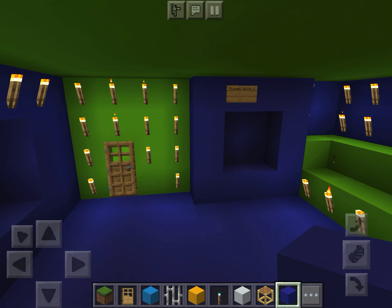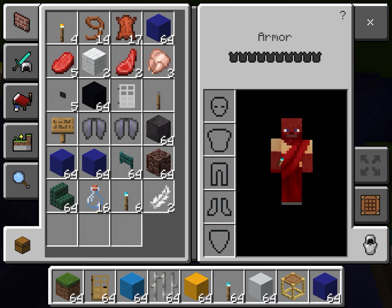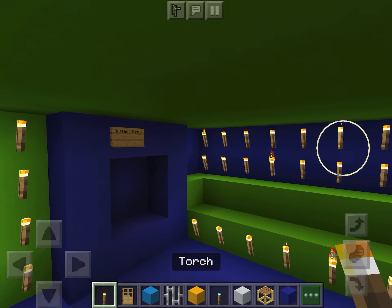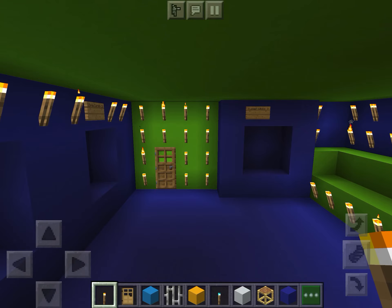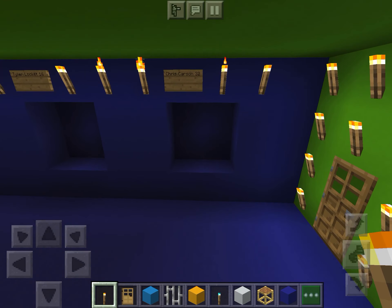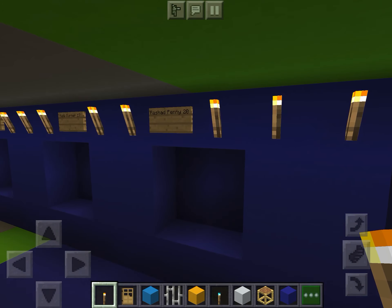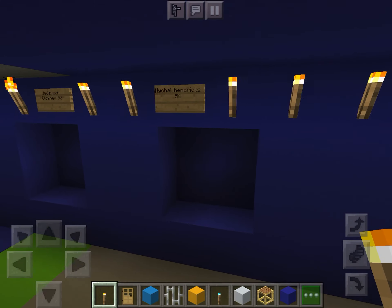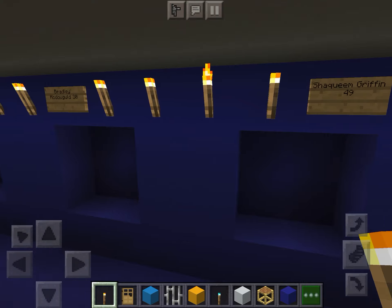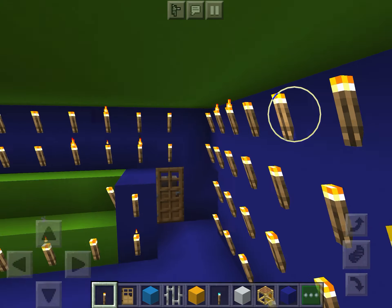This is the locker room. I wanted to do Russell Wilson's locker, and I actually have a Russell Wilson jersey — a blue one. So that's Russell Wilson's locker, Chris Carson's locker, Tyrell Lockett, DK Metcalf, Trey Flowers — these are all the players' lockers. Rashad Penny, Malik Turner, Travis Homer, Quentin Jefferson, Ezekiel Nash, Michael Kendricks, Jadeveon Clowney, Shaquem Griffin, Bradley McDougald, Shaquille Griffin, K.J. Wright, and Bobby Wagner. Those are all the players' lockers.